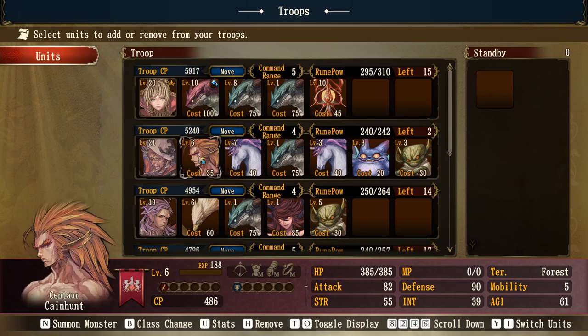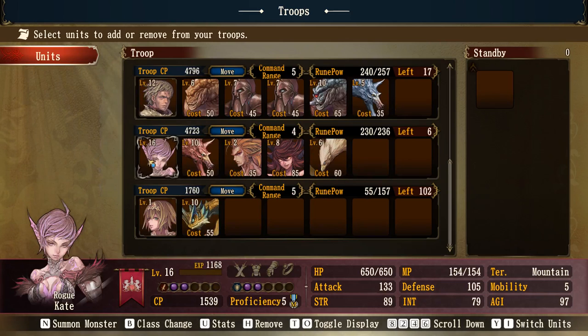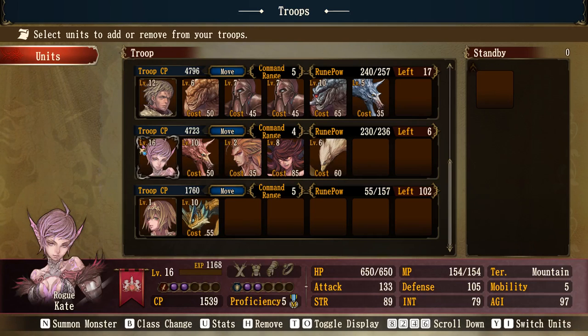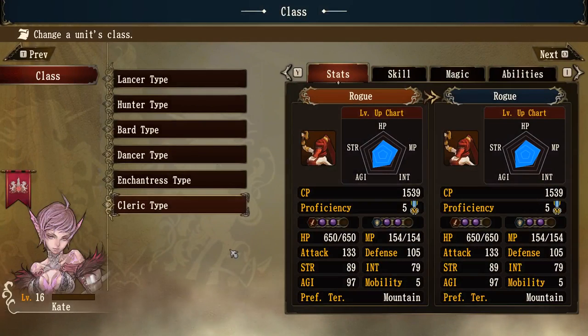We're moving in just a mixture of different support units, like an archer unit as well. The other one moving in with them is Kate the Rogue. She's mainly got support units to roll things up at the back end. She's an interesting one — if I go back to classes, I was considering moving her across to something else. But when I look at her, she's got very high strength, agility, intelligence, and mobility — all very, very high stats. So I can actually have her switch to anything I like.